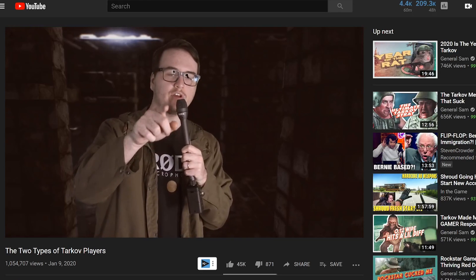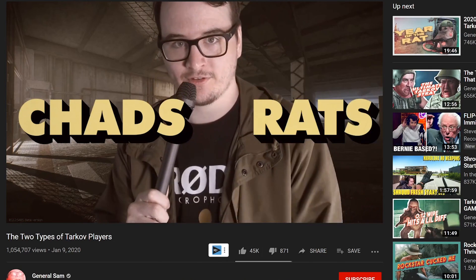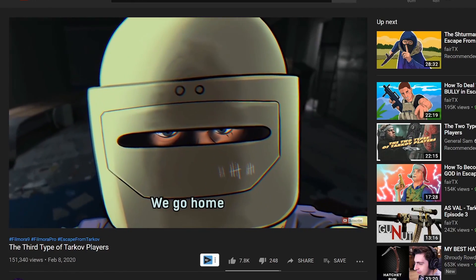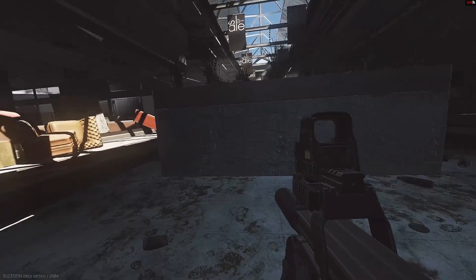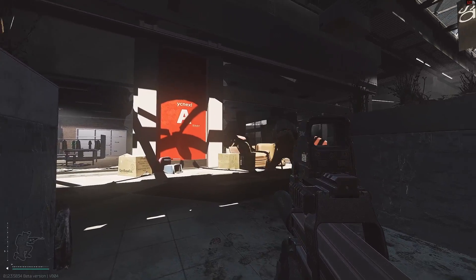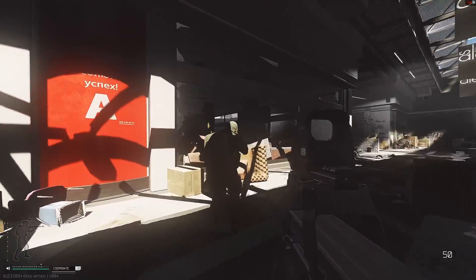Let me just throw this down on you. General Sam said there were two different types of Tarkov players: rats and Chads. Then Fair came up and said there's actually a third type called the Honey Badgers. And I, Operator Drewski, am here to say there is an unannounced, unknown species yet to be known in the Tarkov universe: the Interchange Goblin.